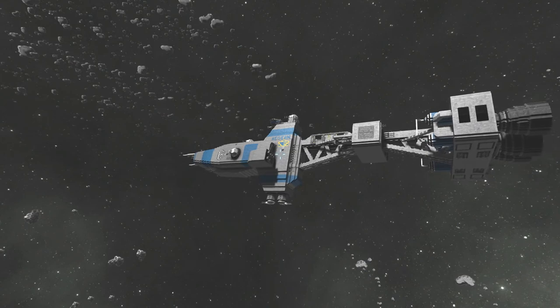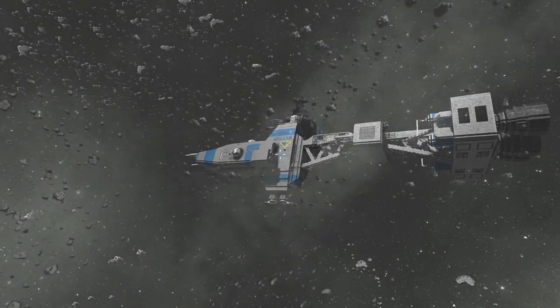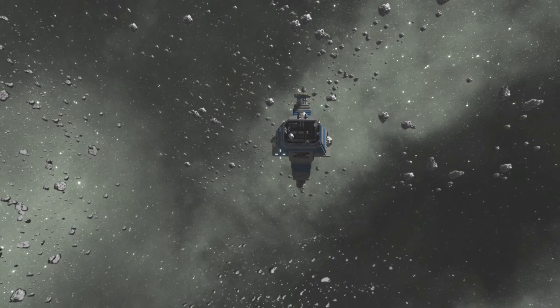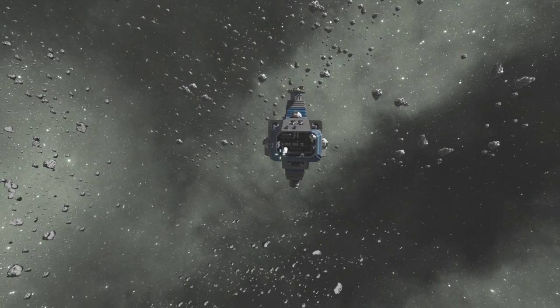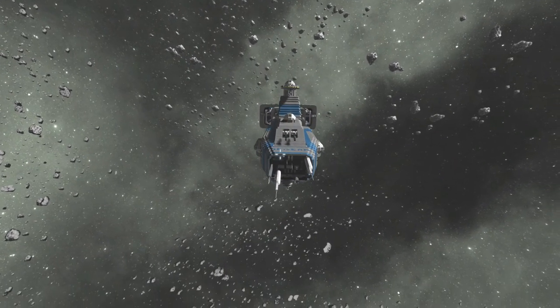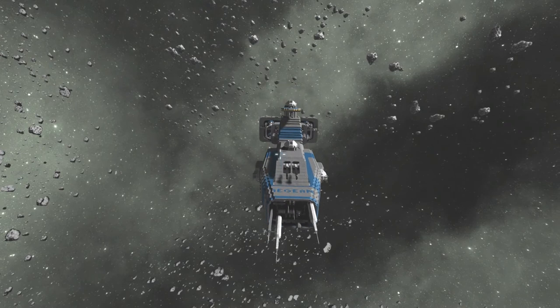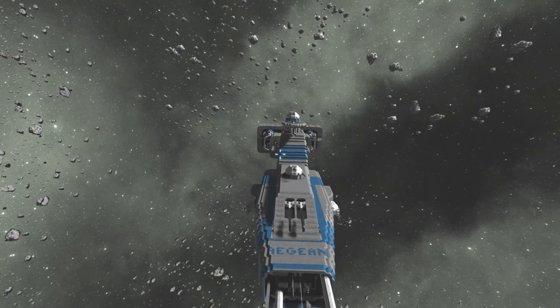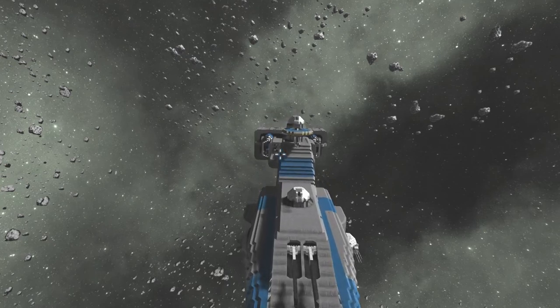We'll come along the topside and take a look at the turrets. Here we are coming across the front side of the ship — pretty cool looking. You can see all the awesome antenna coming off the front for communication, and some pretty cool turrets. There are some fixed turrets and also some rotational turrets.